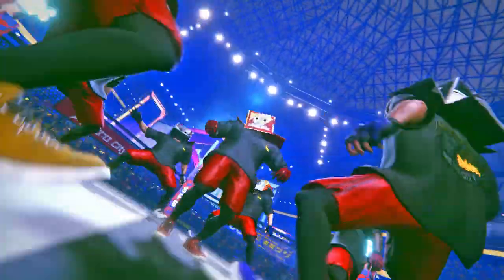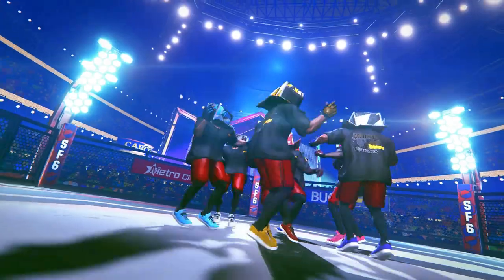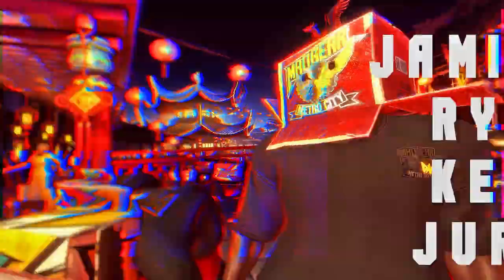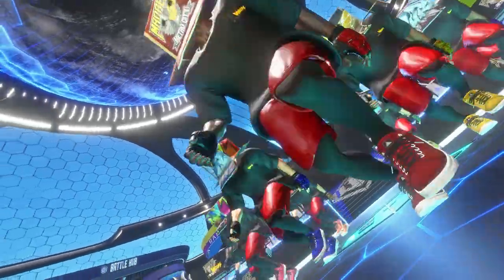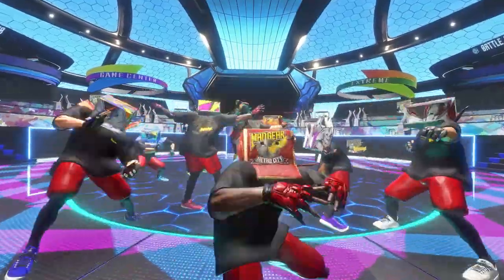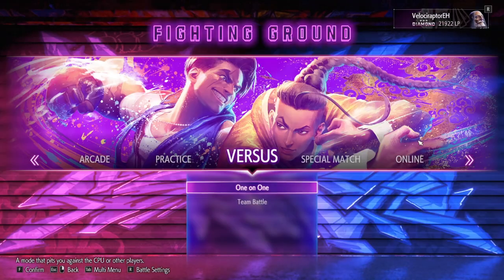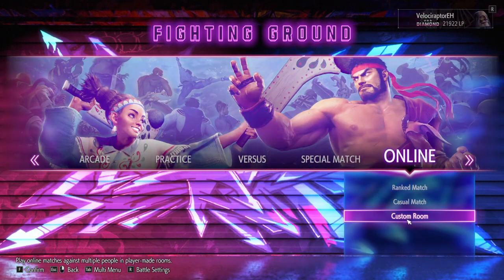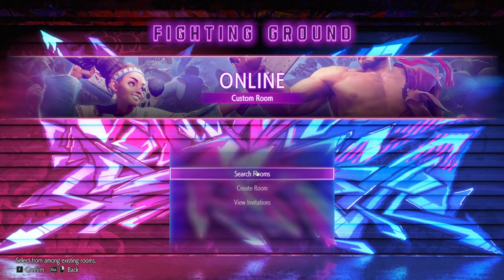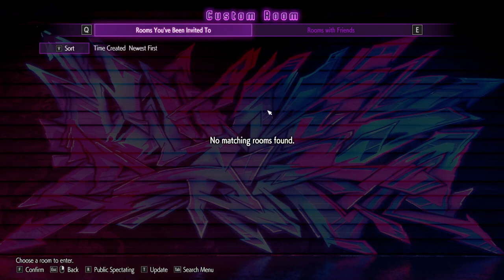So hypothetically, you've got some friends, they're online, and they send you an invite to join their custom room. You get a little notification saying the invite has been sent, but you still have to find your way to accept it and actually enter the room. You can get there from either Fighting Ground or Battle Hub, but the process is a tad different for each. If you're in Fighting Ground, simply head all the way to the right to the Online tab, and three spots down you'll find the Custom Room option. Use that menu to open up the next menu, where you can either search for your friend's room or view the invitation they sent you and zip right in.